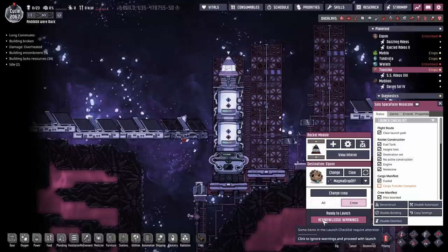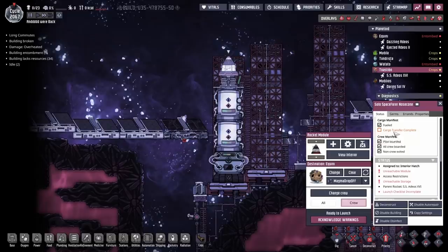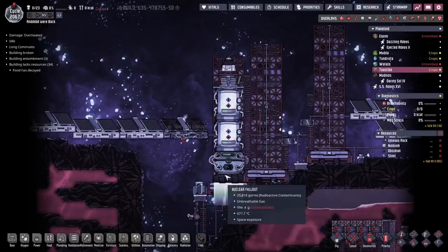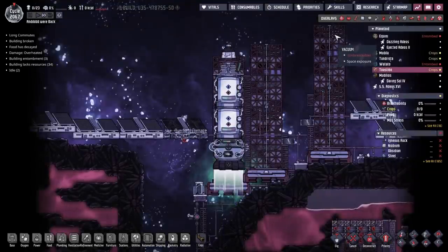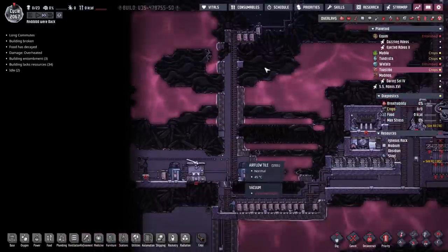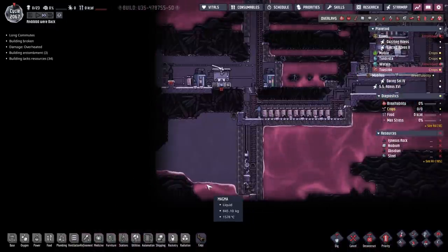Once the pipes are clear we then launch the rocket - just saves us leaving a bunch of magma behind. With the last of all that loaded into the rocket we can fire it back home - I've even selected to go to the magma drop-off, you don't want it going to the wrong section. Cargo transfer complete. We'll acknowledge the warnings and begin the launch sequence. That'll head back to base. They've changed it now - it actually takes fuel to launch and land the rocket. We did lose the solar panel in the process but we still had plenty of power.